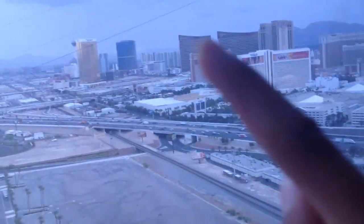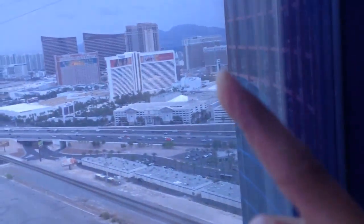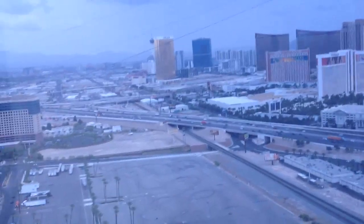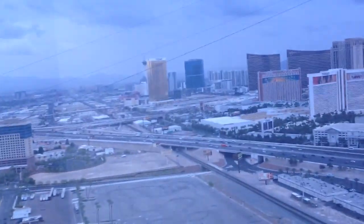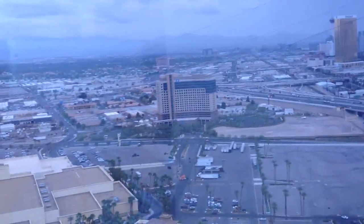Trump, Fontainebleau, Encore, Resorts World, Rio Mirage, Palazzo, Ocean, Venezia, and more buildings. Oh, Stratosphere 2! That is Stratosphere 2 — and Palace Station, all the way over there.